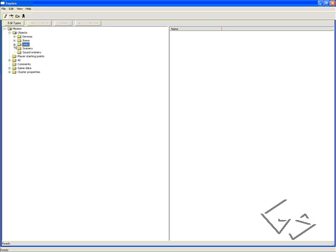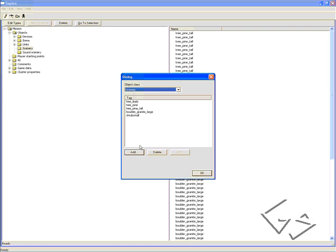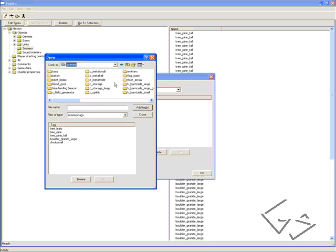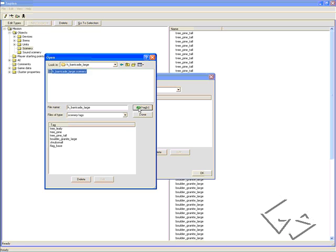It's just for show — it's not even necessary to put it down, but it makes it look nicer. So we'll go to Scenery, Edit Types, Add, Locate Your Scenery. We're going to add a flag base: add flag base.scenery. And then we're also going to put a barricade around it, so click HBarricadeLarge, Add Tags, click Done.